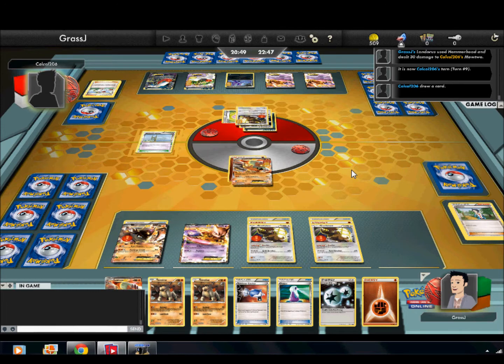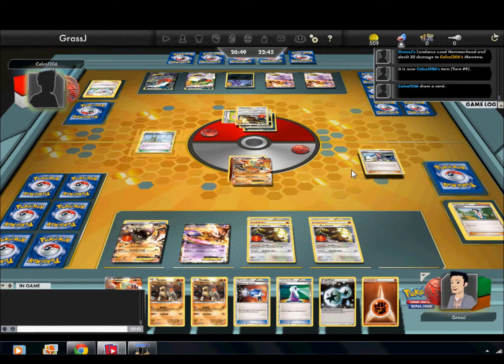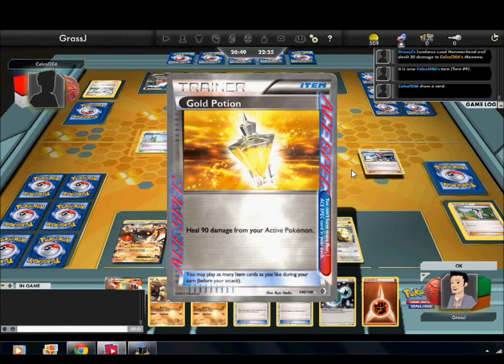If you guys don't know, Landorus is a very powerful card, as well as Skyarrow Bridge out of Boundaries Crossed, which is the most recent set in the TCG. What Landorus does — Hammerhead for one Fighting Energy lets you do 30 to the active and 30 to the bench. A cool thing about the 30 to the bench is that it's not affected by weakness or resistance, so that's pretty cool.